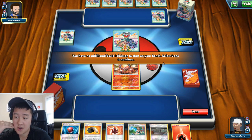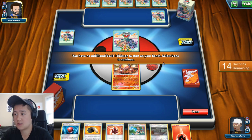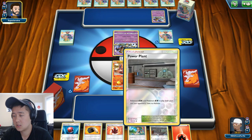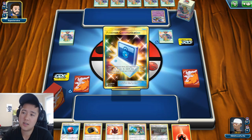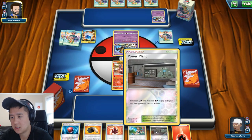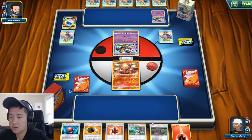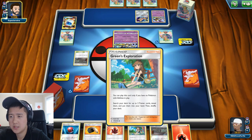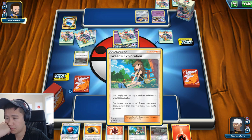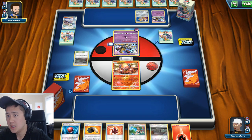We can use Fiery Flint and we don't need the Fire Crystal right now so maybe we can discard that. Their deck runs a lot of Spell Tags and stuff, and Malamar, so Power Plant doesn't exactly do anything. We can drop that for the Fiery Flint. We'll use Green's — let's see, we want another ReshiZard, so another Cherish Ball, and maybe some healer or the Choice Helmet.